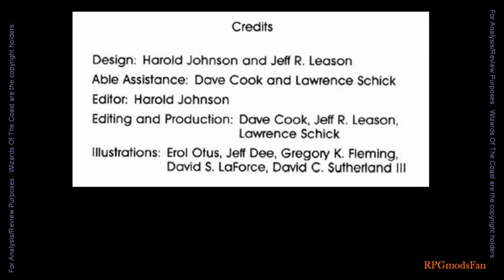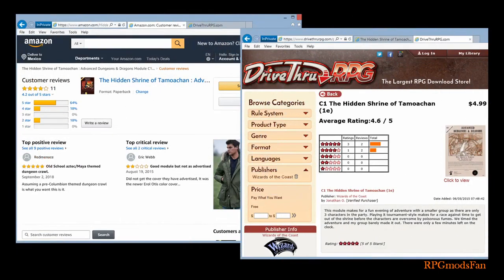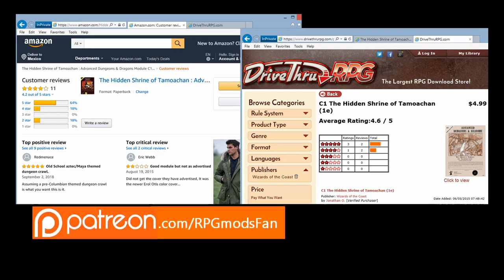Displayed are the credits found within the module itself. The C1 module received nearly great ratings on both Amazon's and DriveThruRPG's websites, averaging 4.4 out of 5 stars between both of them. In the reviews, many of the praises for the module were for its unique Mayan and Aztec theme setting.